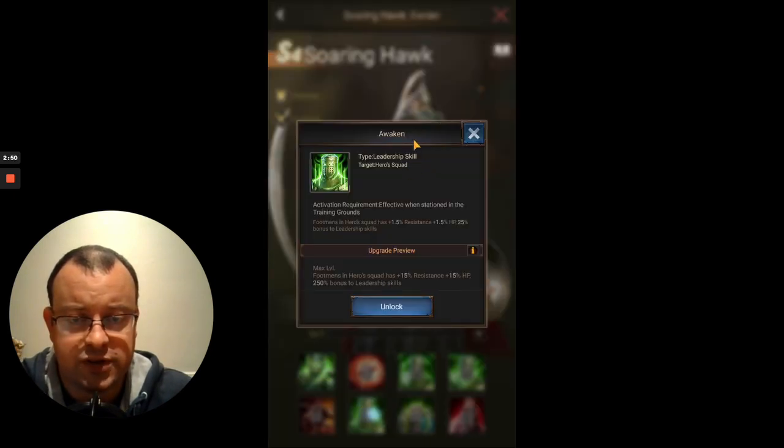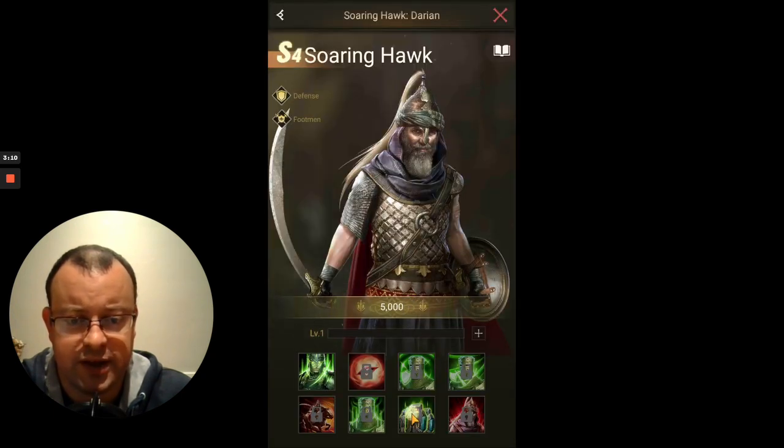On to the 6th skill, Awaken. There's a 250% extra bonus to the leadership skills. And as you'd expect for a defensive hero, he's going to give you an extra 15% resistance on the troops squad, and an extra 15% HP as well, so they're going to survive longer. So that's two nice buffs there.